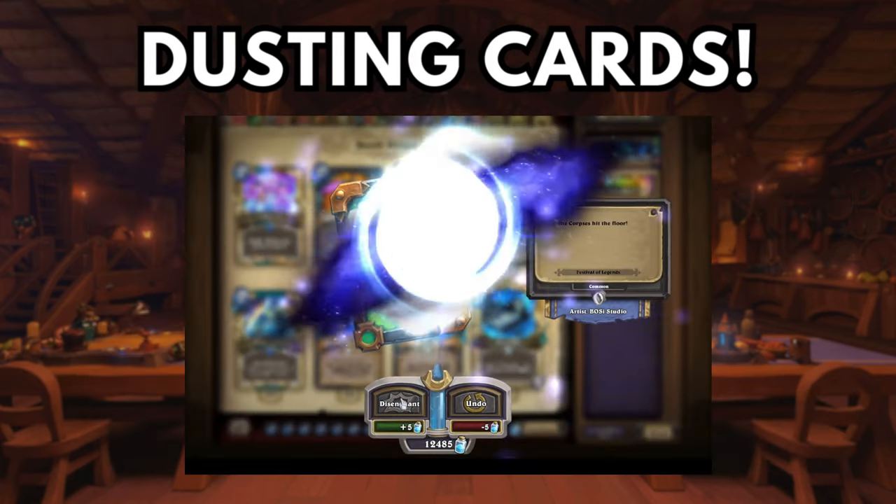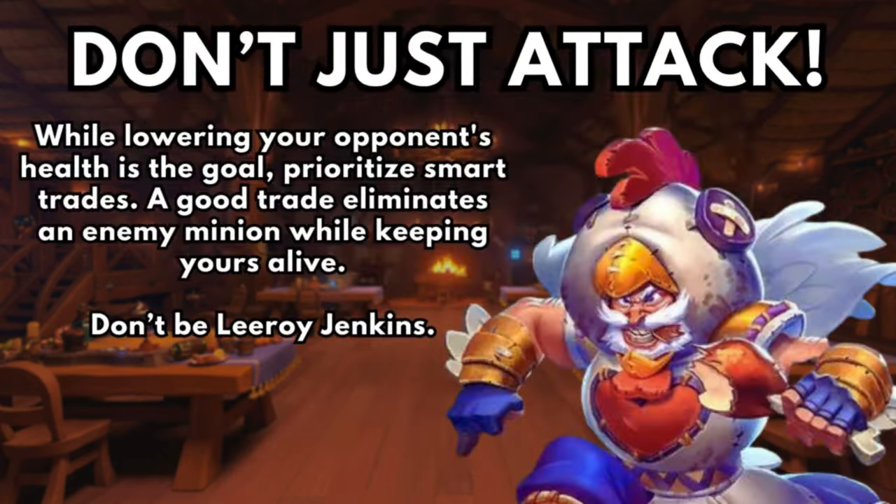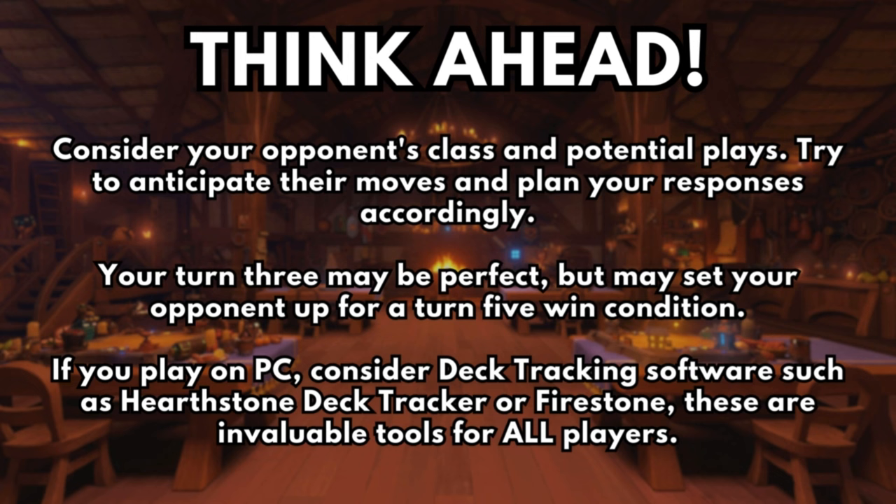Here's an example of dusting some cards that have never been used. Step 3: Playing the game. Don't just attack. While lowering your opponent's health is the goal, prioritize smart trades — a good trade eliminates an enemy minion while keeping yours alive. Don't be Leroy Jenkins. Think ahead: consider your opponent's class and potential plays. Try to anticipate their moves and plan your responses accordingly. Your turn 3 may be perfect but could set your opponent up for a turn 5 win condition. If you play on PC, consider deck tracking software such as Hearthstone Deck Tracker or Firestone — invaluable tools for players of any level. Links in the description below.